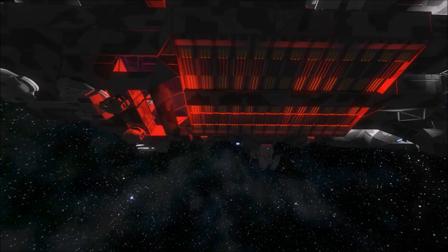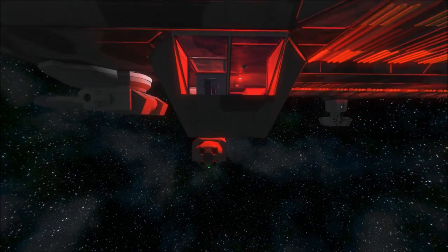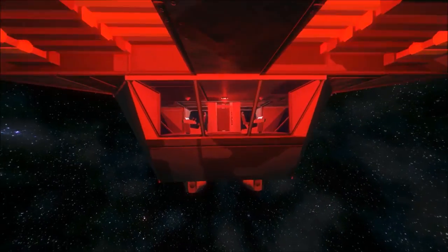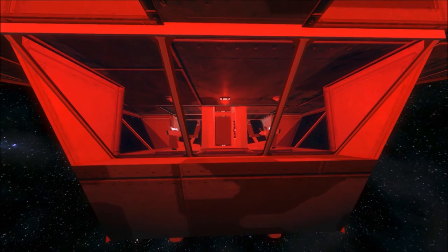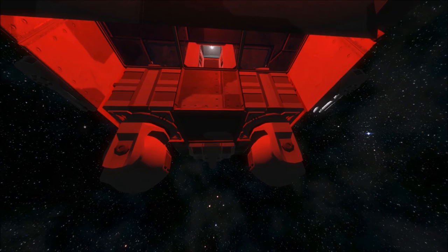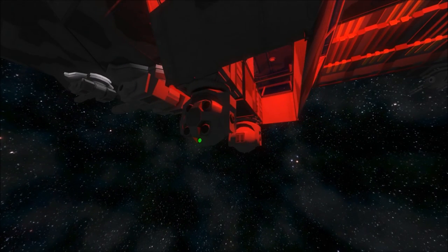For planetary support operations, the ship is equipped with an observation deck that has two cameras that can be aimed directly at the surface of a planet, as well as two laser batteries for direct communication with the units deployed on the surface.